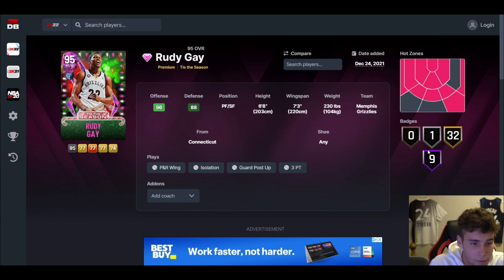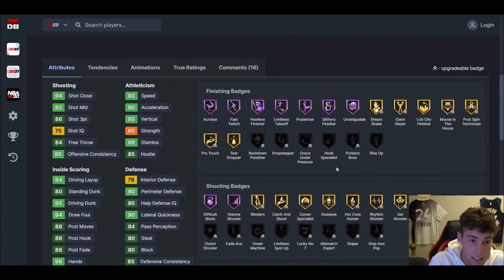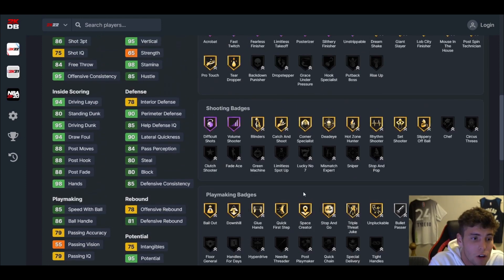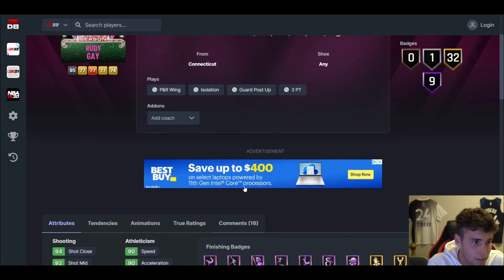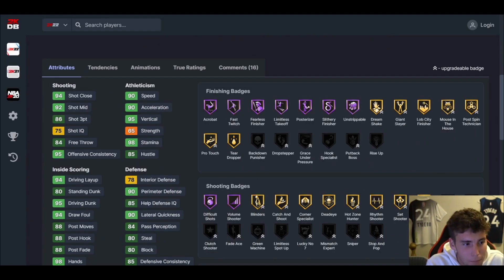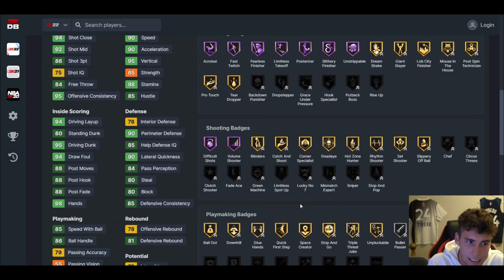With Rudy you're probably looking at 17–18 Hall of Fame badges, around 43–44 on gold, and close to 50–55 total badges. You know you're going to get a good defender — a guy who can guard one of the two primary ball handlers or hold his own without that assignment. The reason I wasn't super on the previous Rudy is he couldn't get Limitless Spot Up. This new Rudy I almost guarantee will get Limitless Spot Up. The most exciting part is the playmaking — hopefully Hall of Fame Quick First Step — plus way more defense, at least four or five Hall of Fame defensive badges.